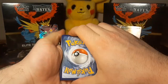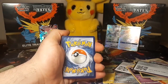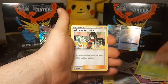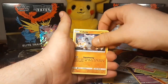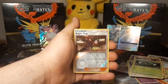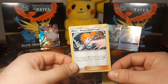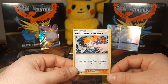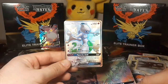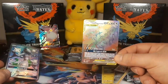We're gonna guess water energy — close, well not really, but we tried. For our efforts we got a reverse hollow Koga's Trap, and for the rare a Misty's Water Command. Very nice guys.